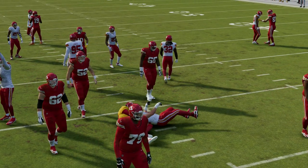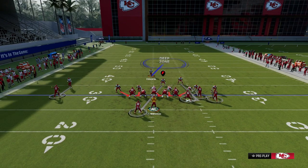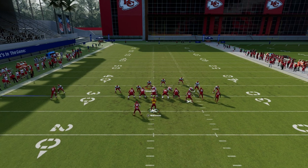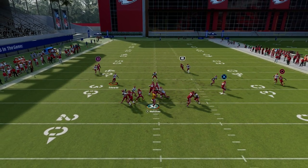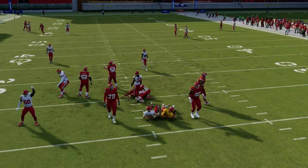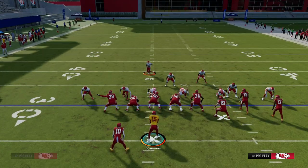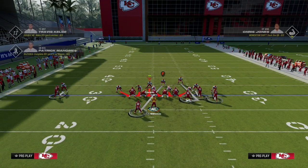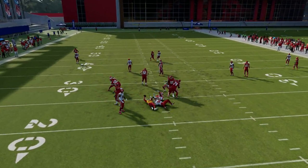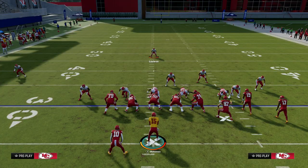This is a very clean A-gap pressure — it's pretty much happening every single time. Now I don't want you to be naive: if they block their running back, it does pick it up. But you get these really fast shed animations in this formation, so I think it's still a really good blitz even if they block a running back. In the actual ebook, we show you how to continue to get gap pressure even if they block a running back.